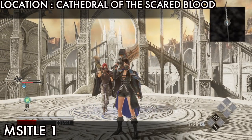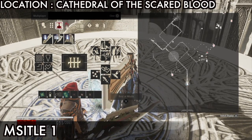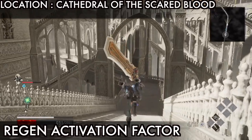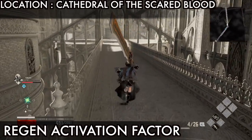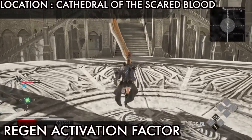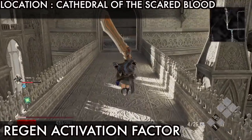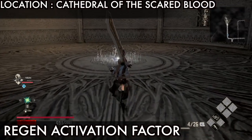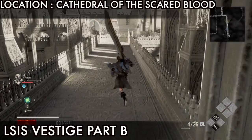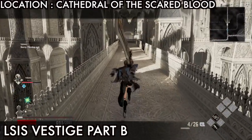Hi guys, this is the Cathedral of Sacred Blood - all the wastage, chests, missiles, and valuable items. The first is the missile one, so touch the missile one. This place is pretty huge and lots of people are stuck somewhere in this map. If you follow my guide completely, wherever I go you will get to the end of the map, complete the map 100%, and get all the chests, wastage, missiles, and valuable items. This guide is also for those who just want to finish the story and get to the boss area.